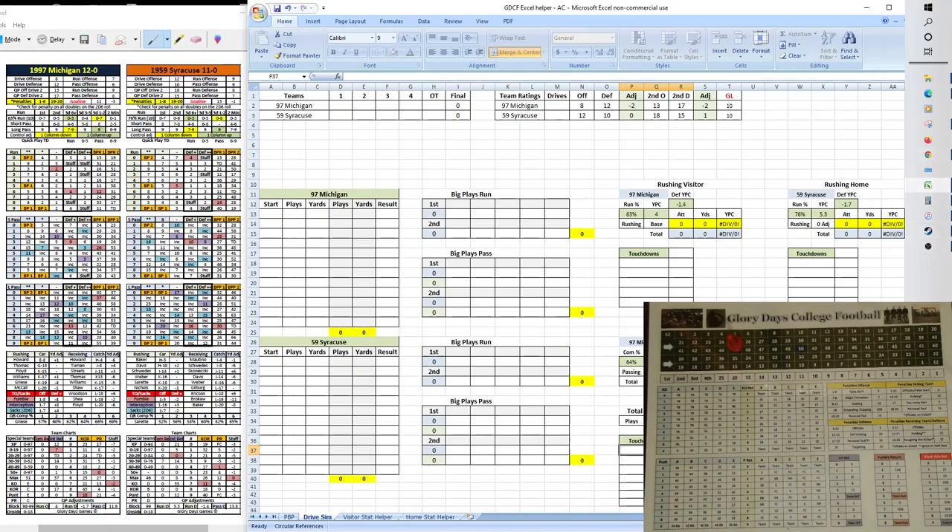Quickly going over their offensive and defensive drive ratings: in quick play mode, the drive is simulated in two parts — an initial part to get into plus territory and then a drive finishing part. If the drive stalls inside the 10, there is an extra roll of the 1d20 to get basically one more potential play for a touchdown. That mechanic was put in to even out the percentages of field goals versus touchdowns in quick play mode to better match the hybrid and play-by-play versions of this game.